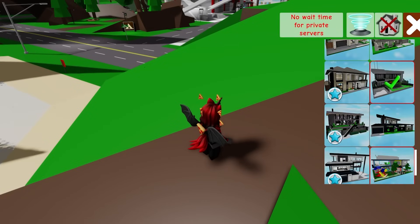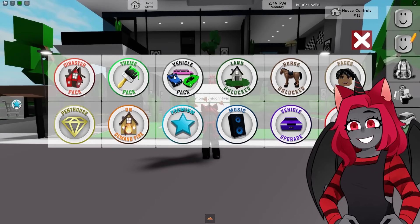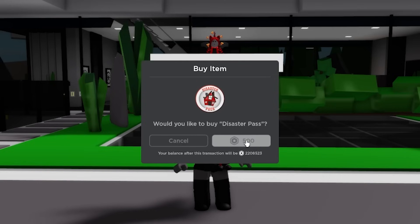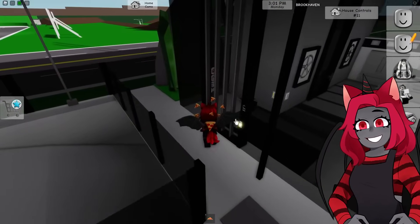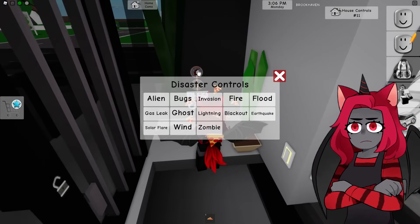There's a new pack you can get — the Natural Disaster Pack. Let's go ahead and get that right now. It's 500 Robux. I know Sanna tried it out but I didn't watch her video because I wanted to experience it firsthand.